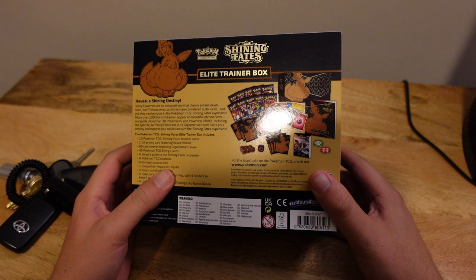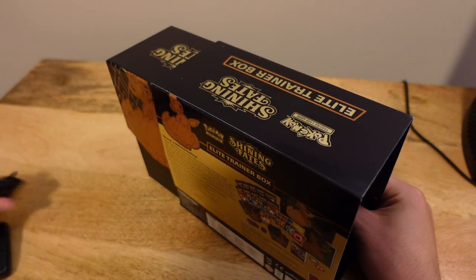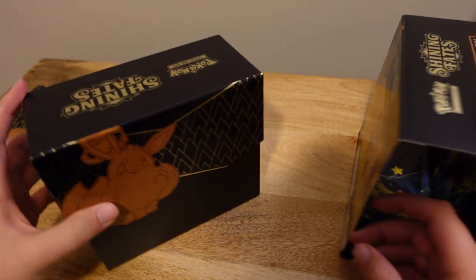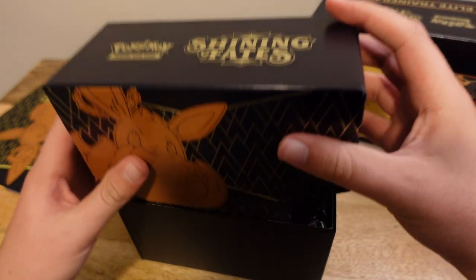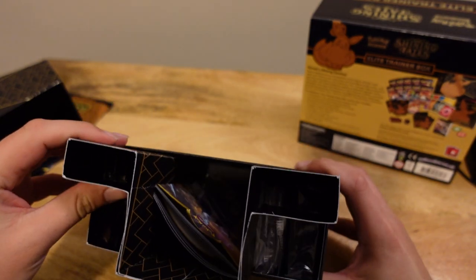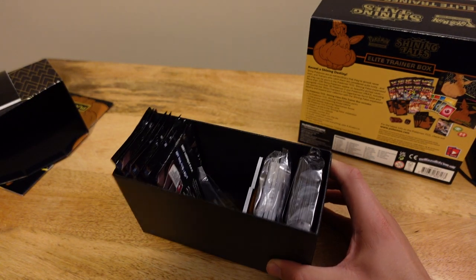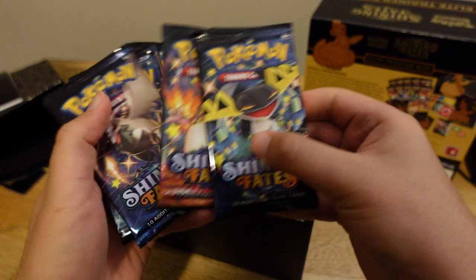It comes with 10 booster packs and an Eevee card, and some energy cards. So let's go ahead and crack this up. Comes with the manual, player's guide. I'll put this over here and let's go ahead and open it up. See what's going on here. So we got some packs on one side. We have another manual right here. My goodness, they boxed it so nicely. They have all the boosters right here. Interesting stuff.